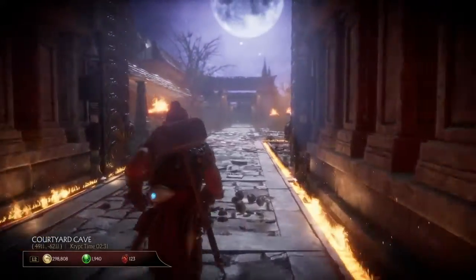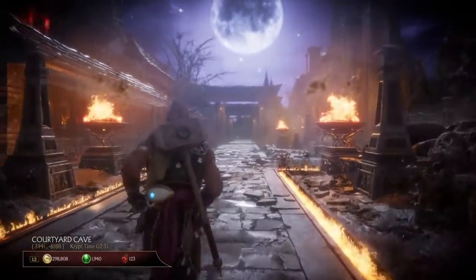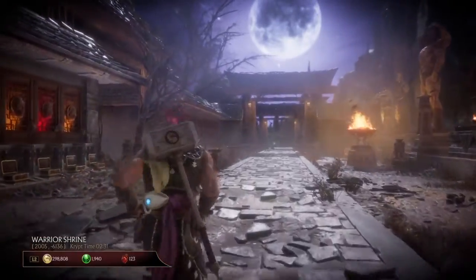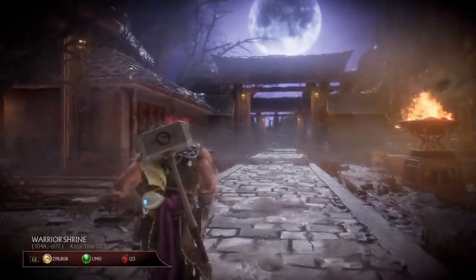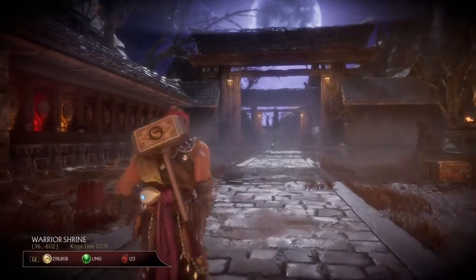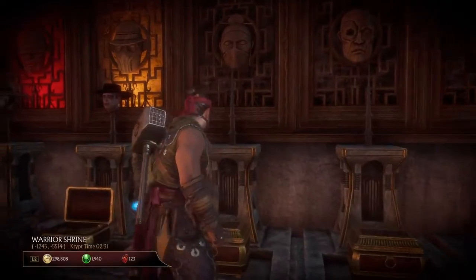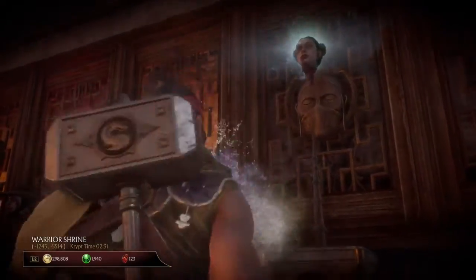Once you load into the crypt, if you have this area unlocked — hopefully you do — head over to the heads. Usually for these heads you have to have, I think, 40 fatalities on each character to be able to get them. If you keep holding down X and walk over to a chest, this will happen.